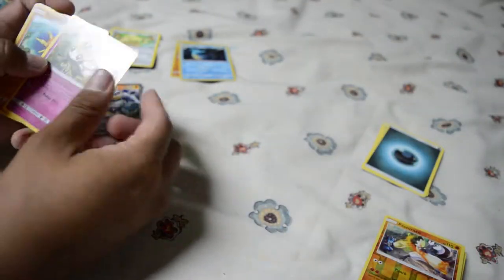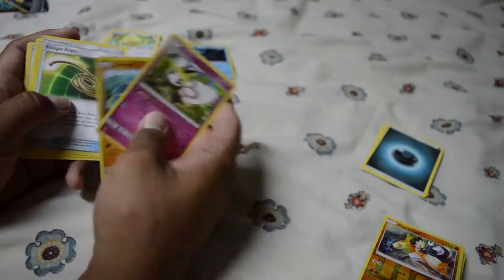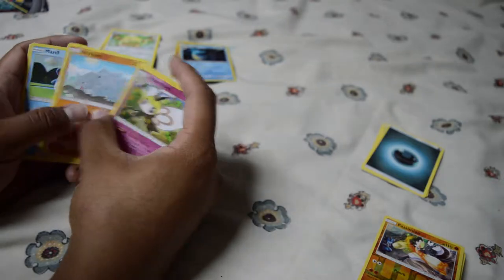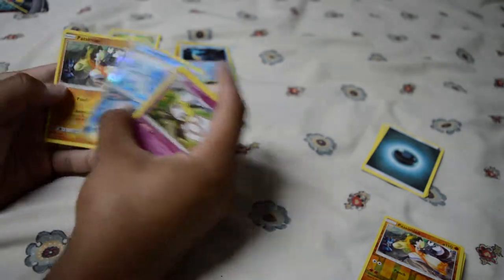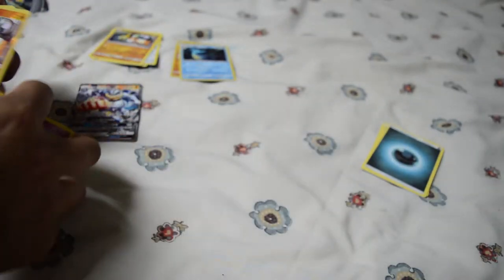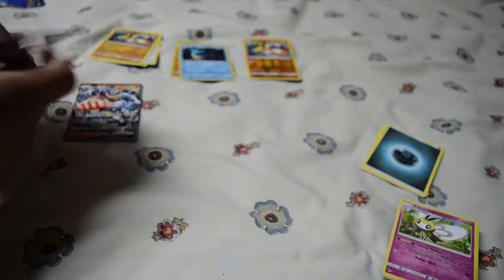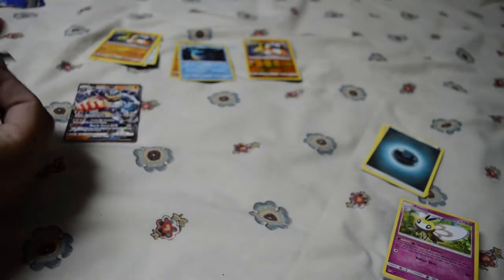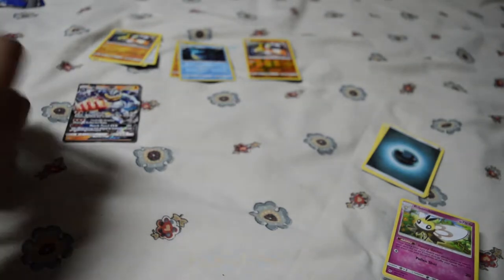Stufful, Solrock, Escape Rope, Tangela, Hoothoot, Sandygast, Rhyhorn, Marill, Azumarill, and a Passimian rare — no hollow. I just realized I didn't put the reverse hollow rare over there. I might have missed a few cards because I'm not used to putting them off to the side. I kind of only put the hits and then everything else to the side.